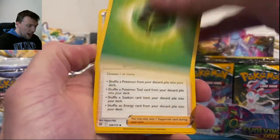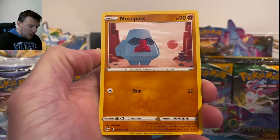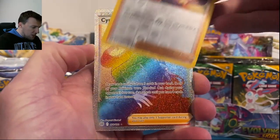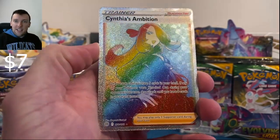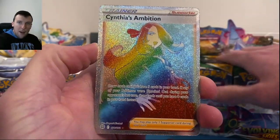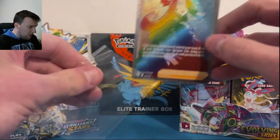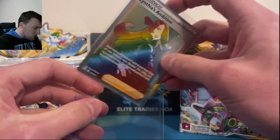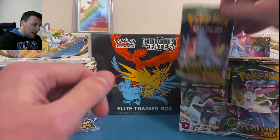We're going to fly through the non-hit packs. Right off the bat, Brilliant Stars pulls a Cynthia's Ambition Rainbow Rare — not super monstrous by any means, but we'll take it. Round one goes to Brilliant Stars, with only a green code card out of Evolving Skies.